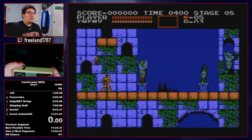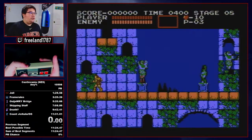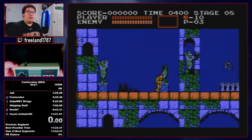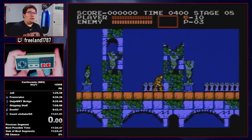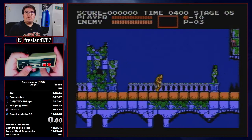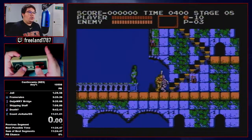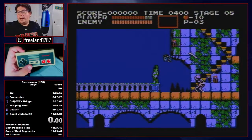This game has a lot of frame-based RNG manipulation to manipulate drops, as well as manipulate how enemies behave. We're going to be exploiting both of those things in order to save three and a half seconds over the traditional bat boosies.